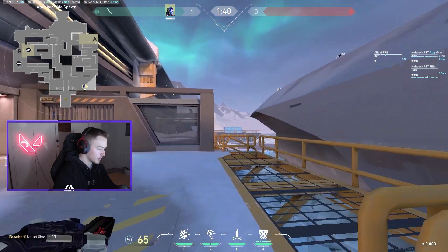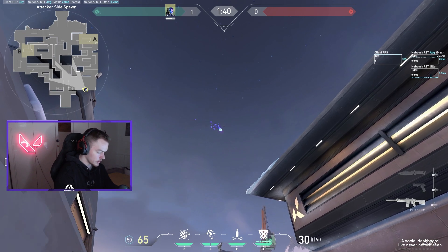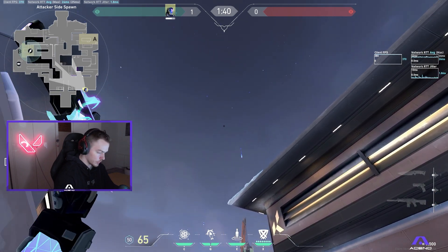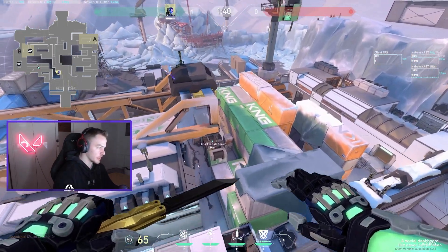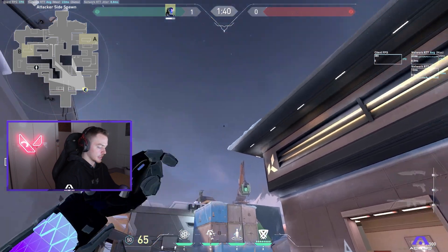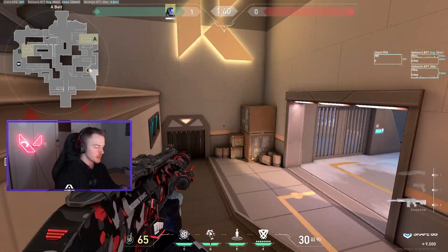I also have lineups from here in case you want to fake. Go in this corner at the beginning of the round, take this line and put it on this little edge up here — it goes straight to yellow. The other one: put this HUD line between those two lines — that's for site. There's also this little line in the corner that goes to B main if teammates are slow and you want to contest B main. These are the five lineups I must know for attack. I like to use a knife, tell teammates to go B, while I wait on A in case they push — because they see our knife and think all five are going B.